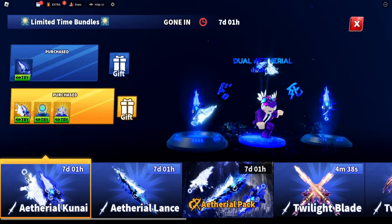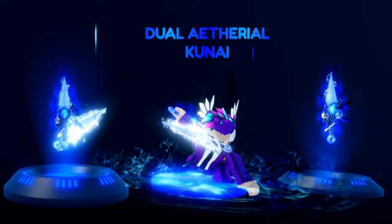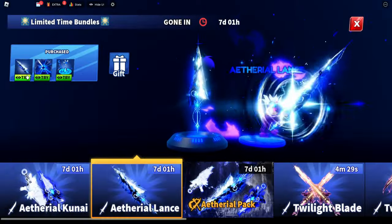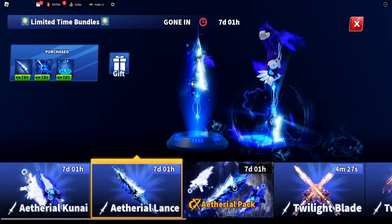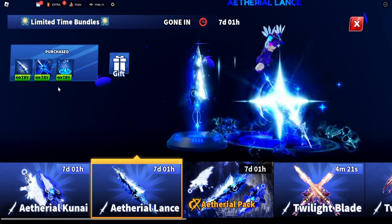If we look at the A3O, this is what it looks like right here — this is a dual version and this is the normal version. This one is the A3O Lance; it looks like an umbrella but it's actually a lance. This is what the emotes look like and the explosion.